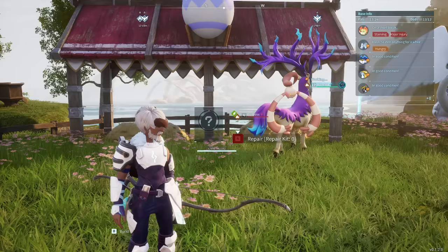I got super lucky with the one I just hatched — I actually transferred both the Swift and Nimble passive skills onto the Van Wyrm Cryst, so we've already got one with plus 40% movement speed, which is amazing. These are my two favorite ground and flying mounts. Let me know what you think in the comments below — I'd love to know what your favorite mounts are. I'll see you all in the next one.